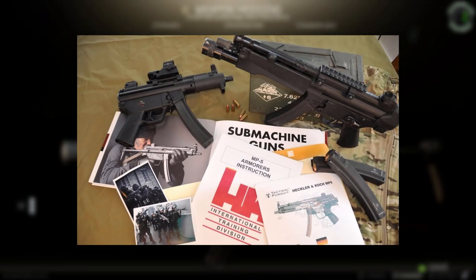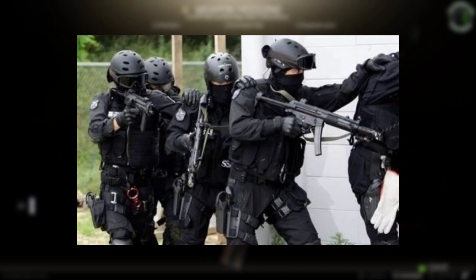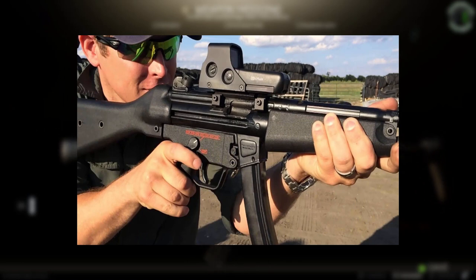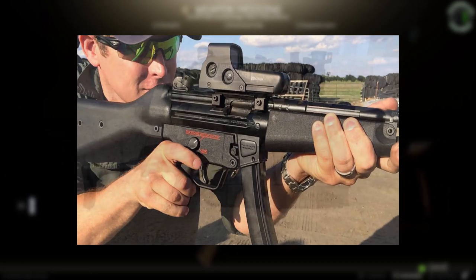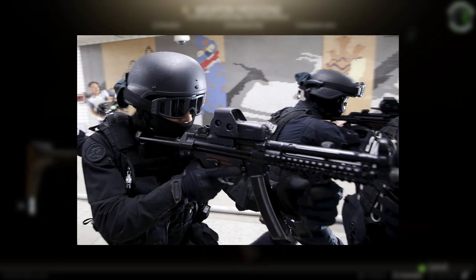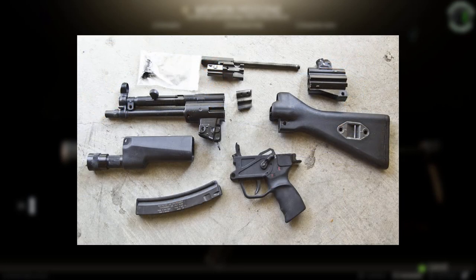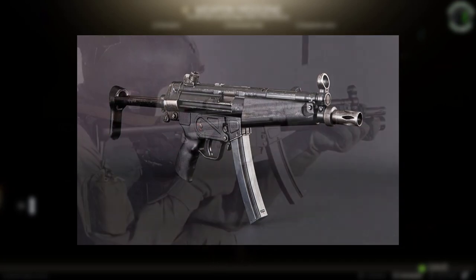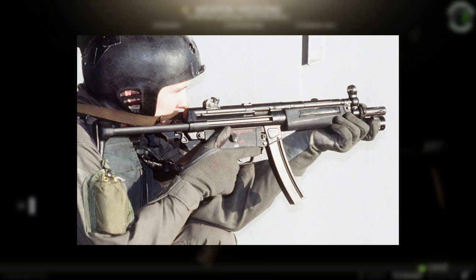The Heckler & Koch MP5 is a 9mm submachine gun designed in Germany, developed in the 1960s by a team of engineers from German small arms manufacturer Heckler & Koch. There are over 100 variants of the MP5 including some semi-automatic versions. The MP5 is one of the most widely used submachine guns in the world. H&K, encouraged by the success of the G3 automatic rifle, developed a family of small arms consisting of 4 types of firearms, all based on the common G3 design layout. The fourth type was for the 9x19mm Parabellum pistol cartridge, and the MP5 was created within this group, initially known as the HK-54.